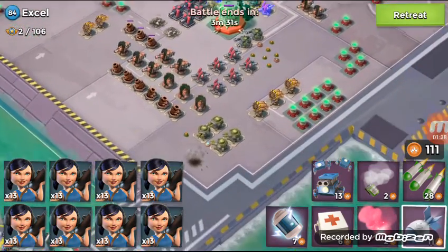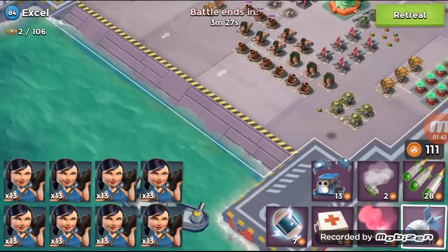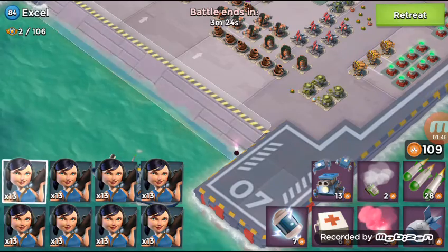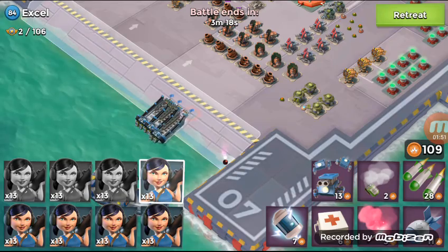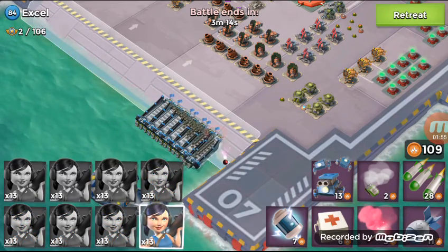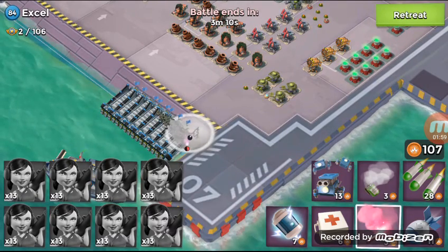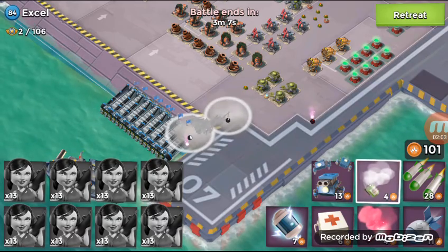I'm gonna go up and take out these three rocket launchers and then try to make my way to the core with shocks and everything. I'm gonna be flaring down. The mortars should not be in range - I checked them, they're on range at the top of the beach but that's about it. Oh, the rockets will be in range there, I'm going to flare up this way.